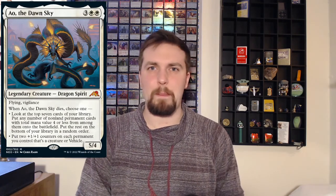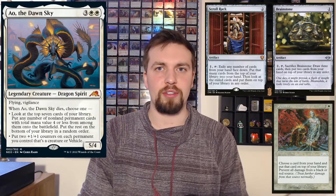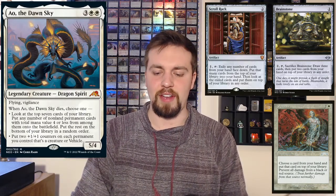Next up, we're talking about Top of Library Manipulation. Because of how deep Ayo goes, it doesn't really matter too much about manipulating the top of your library, but the key is if you've got cards in your hand that you want to put on top of your library. To do that, you can use cards like Brainstone, Penance, and Scroll Rack — all of those seem like fantastic includes in the deck.